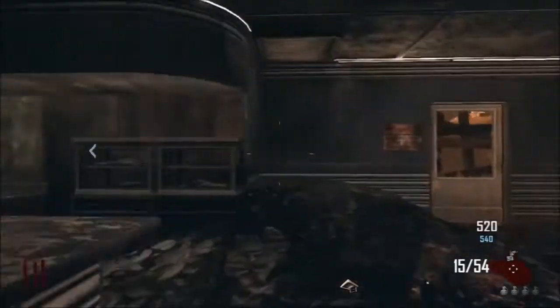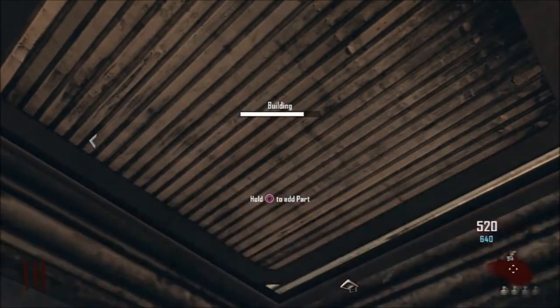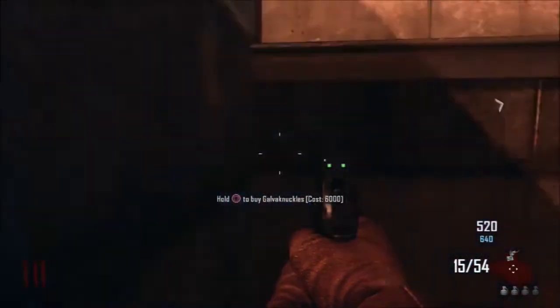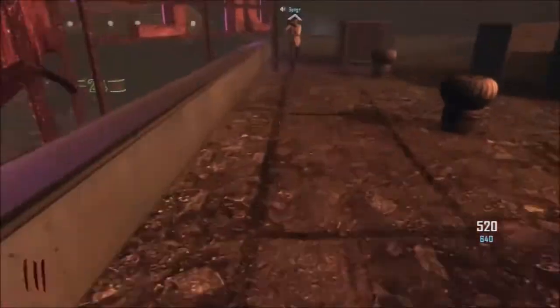Then you're going to want to go to the diner and unlock that door there, and you're going to want to come to this space here and build the hatchet into the floor to get onto the roof. It gives you access to this roof space so you can buy the galvanuckles there, as you can see on the screen, and this place is pretty cool.